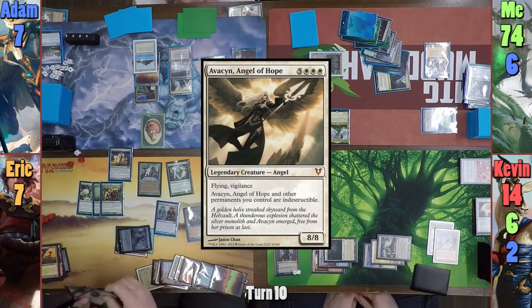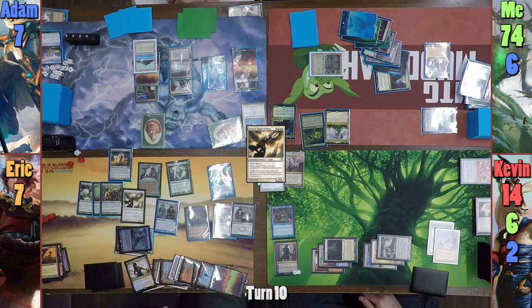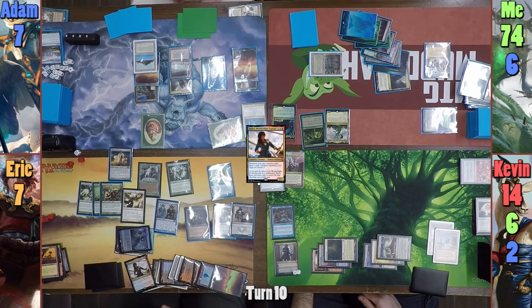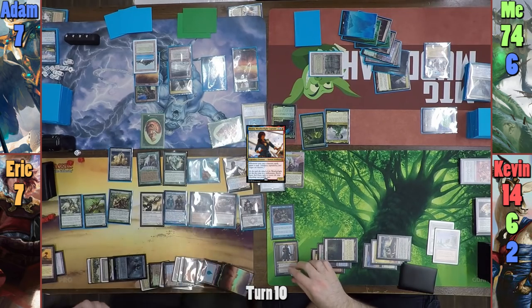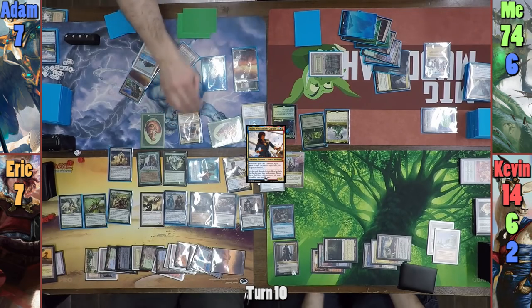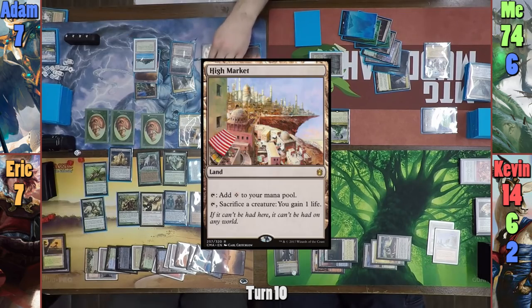Eric activates Jodah's ability, paying 1 of each to cast Avacyn, Angel of Hope. Eric then resolves a Protean Hulk trigger and finds only Jhoira, Weatherlight Captain, as that's the only remaining creature that meets the criteria. Eric then swings a Gilded Drake to keep him away from the ultimate, and at the end of turn Adam makes a Squirrel, brings in Derevi, untaps the Squirrel Land, and makes another Squirrel. Adam plays a High Market for his land for turn.